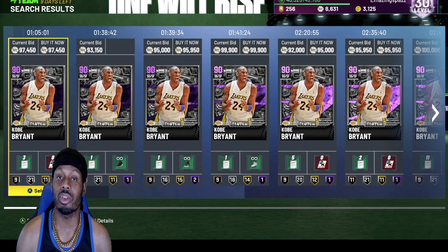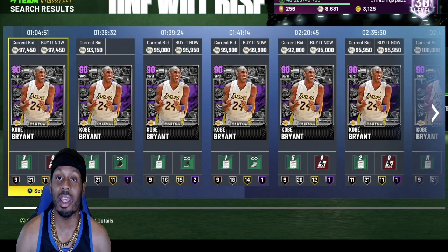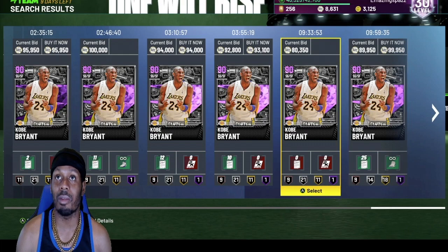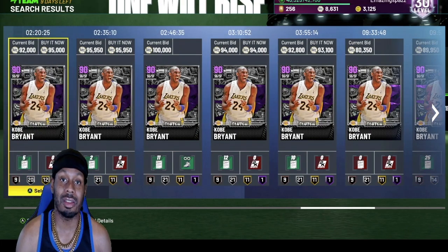This card could shoot threes, shoot mid-ranges, dunk on your head and-one, and also play defense. On-ball and off-ball still is magnificent. This card is still legit. It's a 99 — you can probably get it for lower than that, around 80,000. This card is top nine. You got to get this card in your lineup.